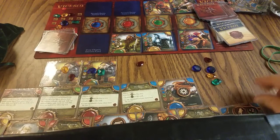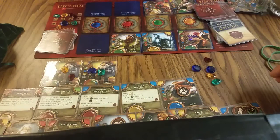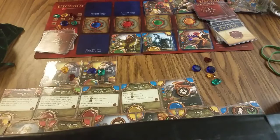Should we build anything else? Let's build another Viceroy. Can we pay for it? It costs four total — no, we can't because we used our first infinite gemstone already. That's okay. New bidding phase.